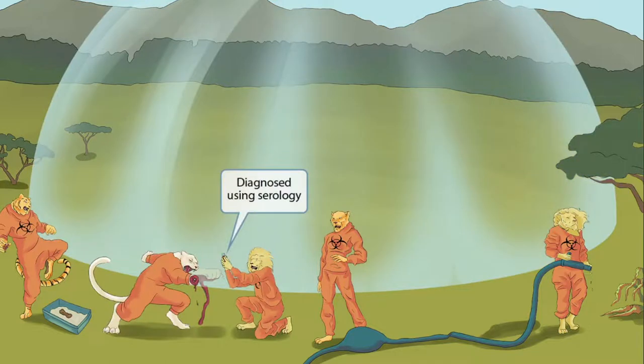The people have a force field protecting them for the most part. This invading cat got its arm chopped off in the force field, which caused it to bleed horribly. One of the other toxic suit comrades is collecting the blood as it falls to the ground, placing it in a vial. This represents the fact that Toxoplasma gondii is diagnosed using serology.